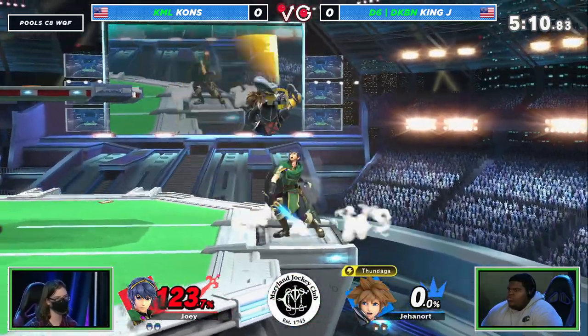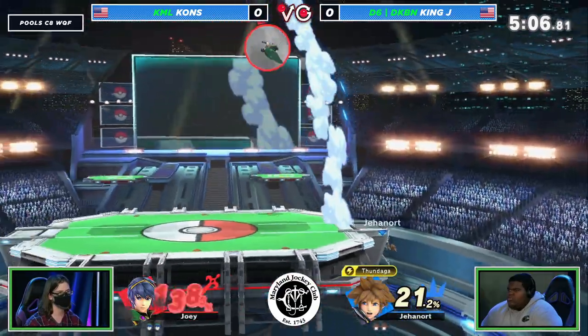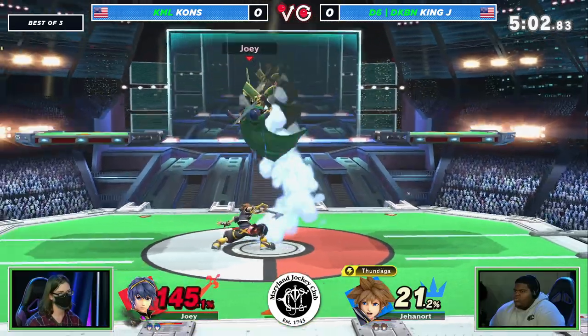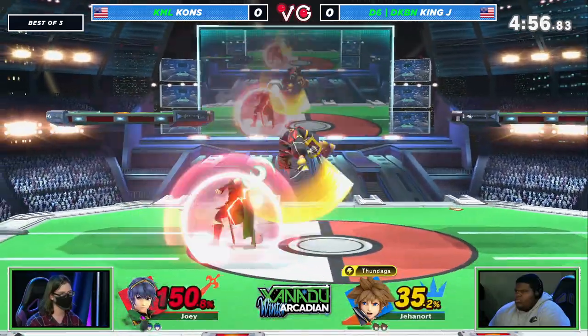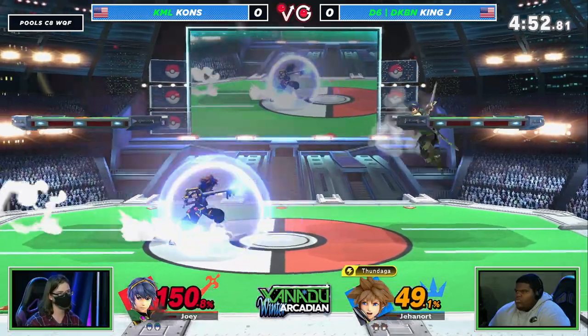He's going to take the stock. Just trying to find his way out, managing to do so, and a reversal of that. But that up air is unstoppable. You cannot edge guard this character. Especially as Marth, you cannot edge guard this character. Just wait until they grab ledge, and just wait for them to get back up and try to figure out what they're going to do. Literally pick the getup option and pray.